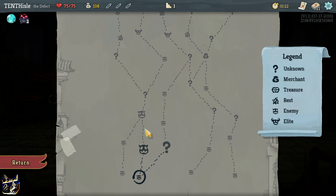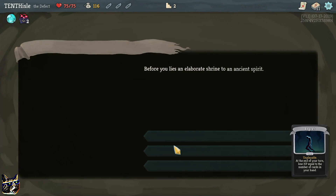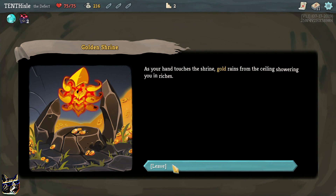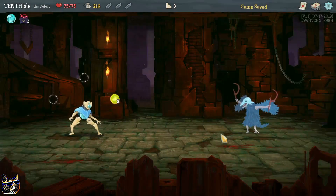As we get to a fire, we want to go this way. Before us lies an elaborate shrine to an ancient spirit - pay a hundred gold, gain two... as I become cursed with Regret. I don't want to pay a hundred gold, but why not. As your hand touches the shrine, gold rained from the ceiling showering you with riches - it gave me a hundred gold! Alright, sounds good.